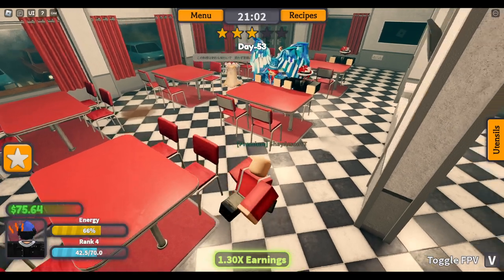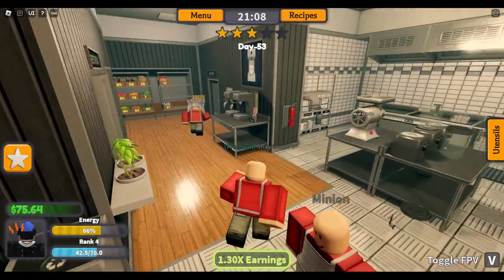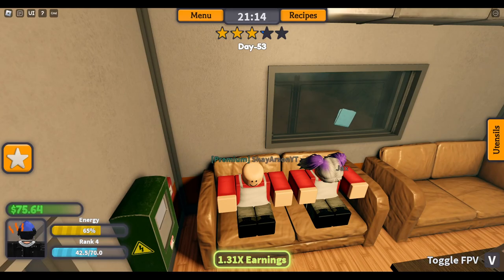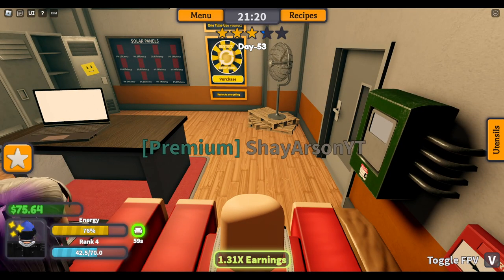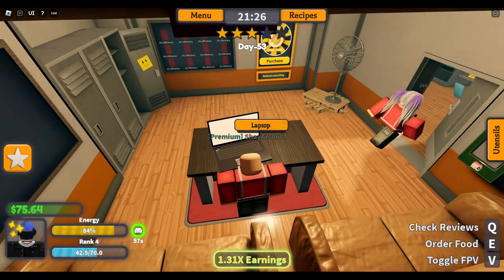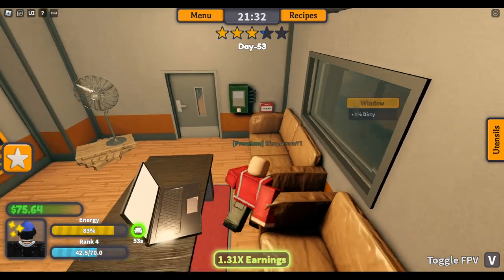It'll give you a rating. I'm currently rank 4. To replenish your energy, you have to go to the back room here and sit on the couch — it'll start replenishing your energy. If you're out of stock, you head to this laptop, hover over it and press E, and then you can order stuff. Very cool, honestly.